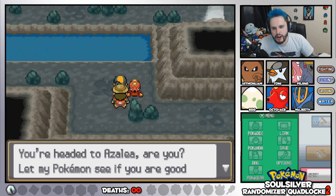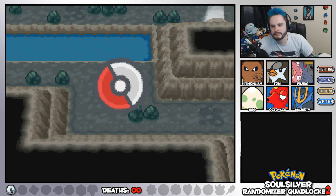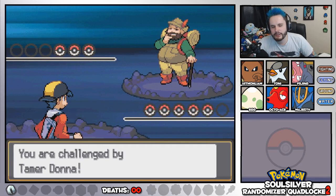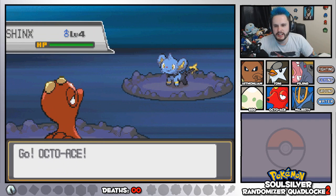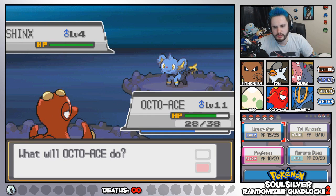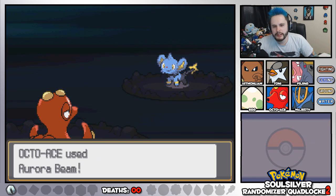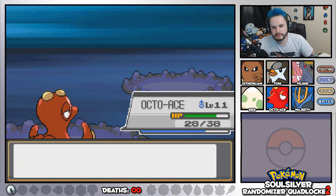Hello Mr. Hiker Man. You're headed to Azalea, are you? Let my Pokemon see if you're good enough to battle. You've shown up with a Shinx — that's a bit scary. Should we Aurora Beam it? I think we can take out a Shinx, it's only level 4. That was easy. And we can heal up with the Leftovers.